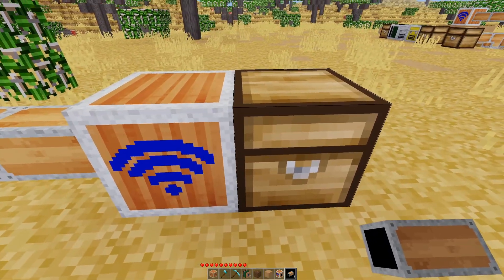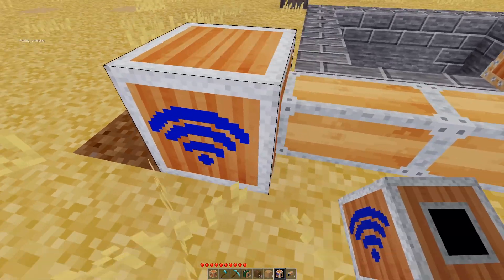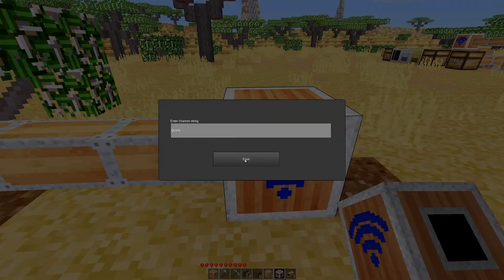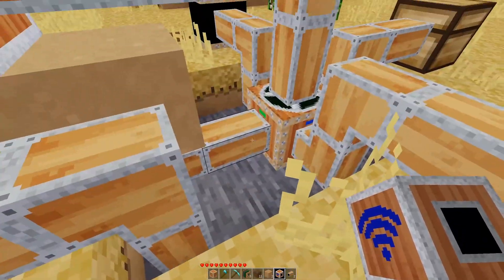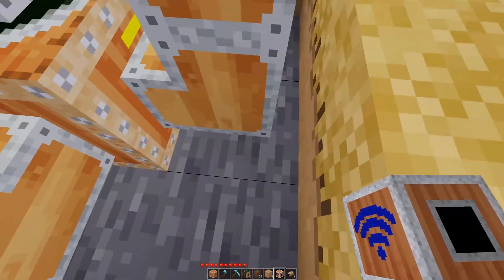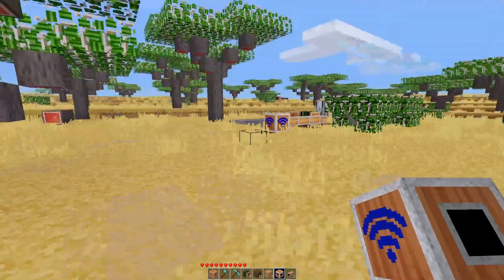The wi-fi connector was facing the wrong way — that's why items weren't routing. After flipping it around and checking the other one is fine, we now have stuff incoming. Silver sand wasn't going anywhere, so let's rectify that. Now the sand is going to its proper place and the cobblestone is coming into here.